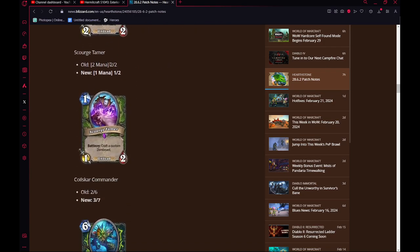Scourge Tamer going from a 2-mana 2-2 to a 1-mana 1-2. This is an interesting card. I don't know how it works in Wild, because the way it works in Standard is different. In Standard, there is a set pool of only Standard Beasts, and then a set pool of Wild Beasts. If this is the Standard version, this card is really good. If it's the Wild version, it's bad — same reason Deathstalker Rexxar is a bad card: the Wild pool is too large and very terrible. But the Standard pool is a lot better with so many fewer minions.